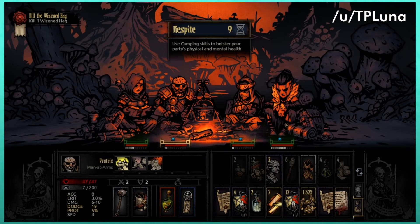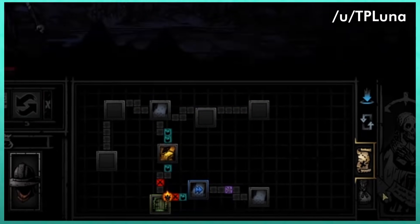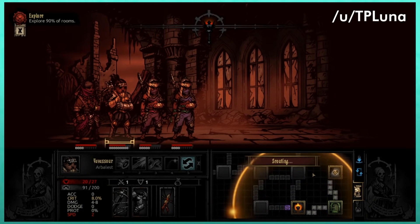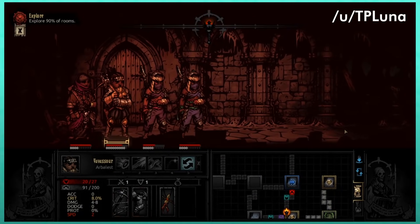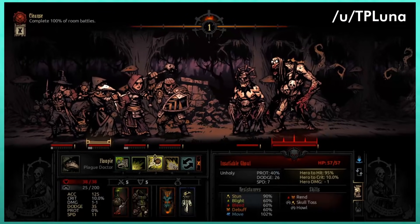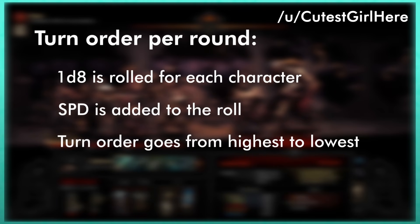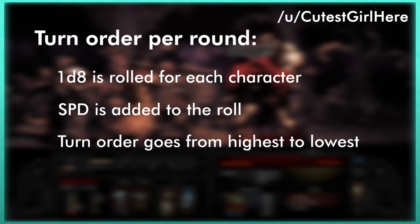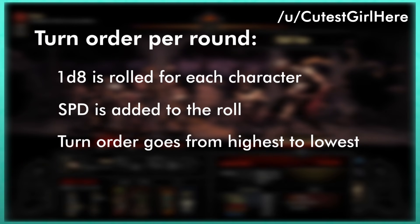Consider camping early for scouting and buffs — scouting is utterly broken. It has been nerfed a little in various updates, but it is still very stackable and prevents some of the most common cases of RNG blowing your game up. 95% of complaints about RNG are solved by scouting combined with speed. At the beginning of each round, the game rolls a 1d8 dice roll for each hero and monster, which is then added onto their speed stat, and turn order goes from highest to lowest.